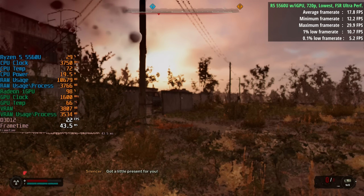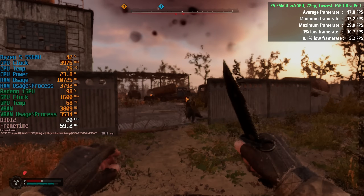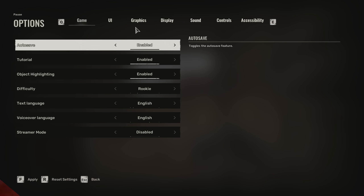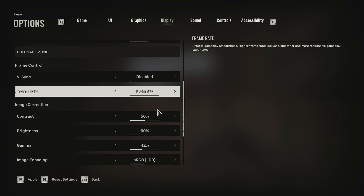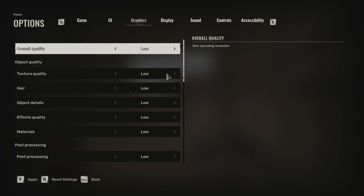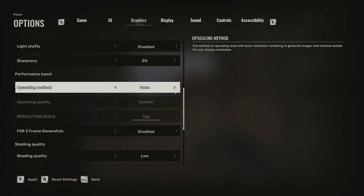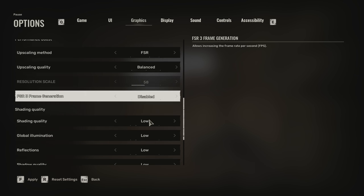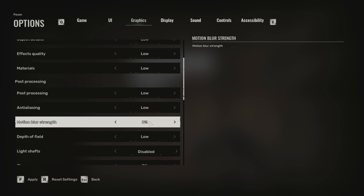We'll move on to our more modern test system — the 8700G APU with Radeon 780M graphics. I'm recording externally using a secondary GPU; I'm actually using a GTX 960 in the PCIe slot to record to an Elgato capture box. This is a pretty decent way of recording footage without losing any performance. FSR balanced is what I stuck with, and all settings are at their respective lowest or switched off.